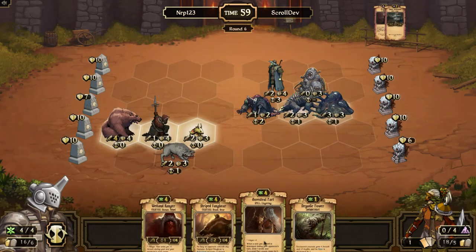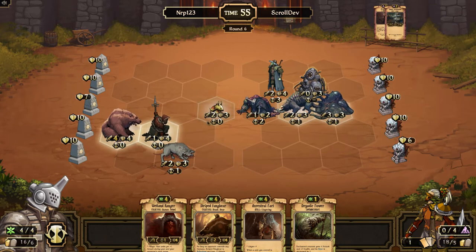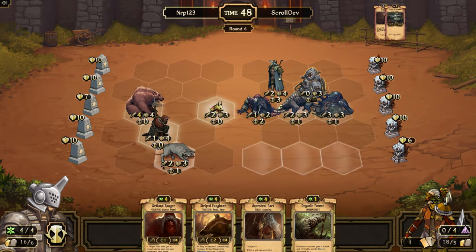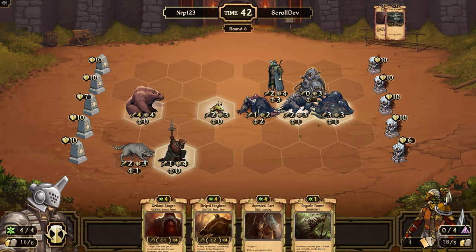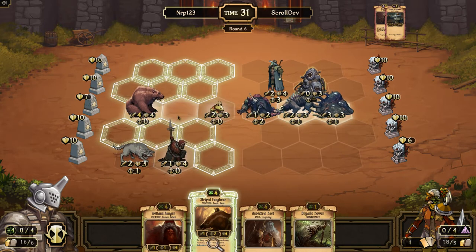Ancestral Pact, maybe. So then I will — I'll do it like this and then you're gonna have four attacks, so I'm gonna make sure you are out of the way. This guy's gonna have four attack and that's gonna be poisoned. Should I just play an Ancestral Pact? No, I'm gonna wait until I can play something else on the same turn with the Ancestral Pact. Right now I'll play a Kinfolk Ranger — that's gonna have two attack next turn.